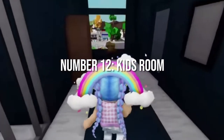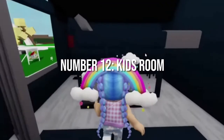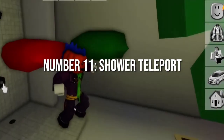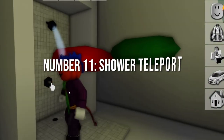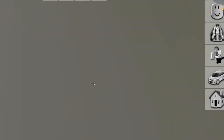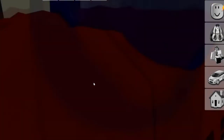Number 12: Kids Room. Enter into the scary house and make your way to the kids room. Move to the kids bunk bed and then jump up. This is a perfect hiding spot for you. Number 11: Shower Teleport. Head towards the bathroom of the master bedroom and you will find a piece of wood just next to the shower. Pass through it and you will find yourself in a totally different area of the house.